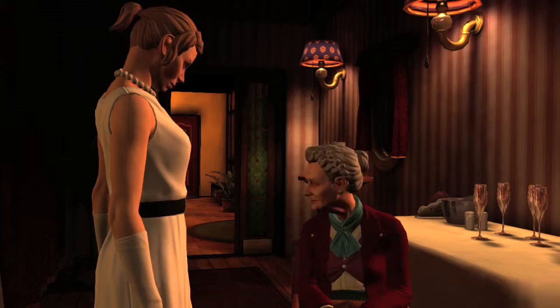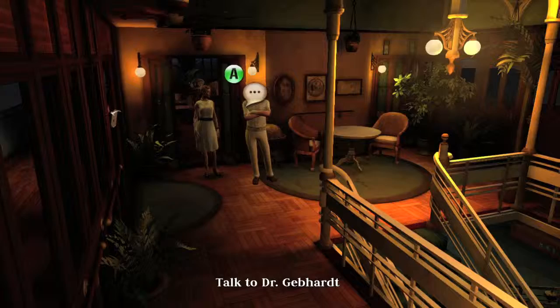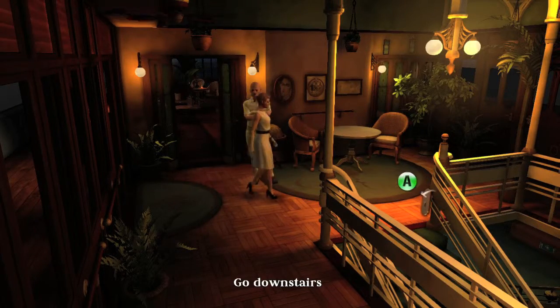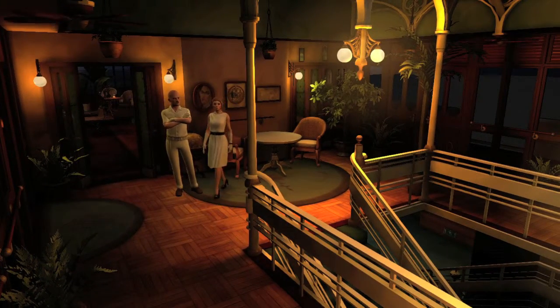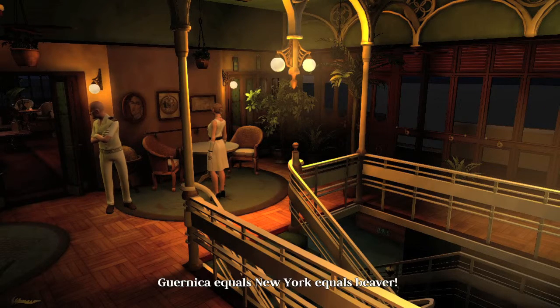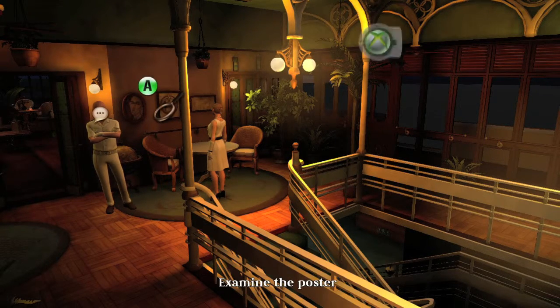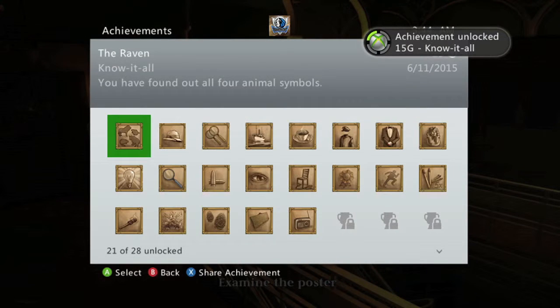Head back into the bar and talk to Lady Westmacott again, making sure she's all talked out. Then go back outside and talk to the doctor again. After he's done talking, examine the poster and you should get your achievement for 15 gamerscore. And that's all there is to it.